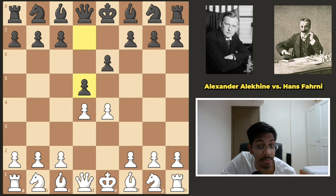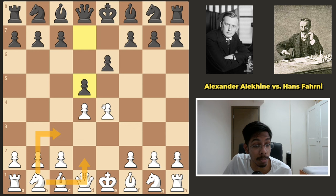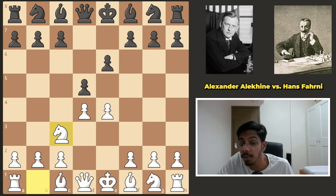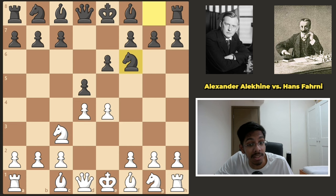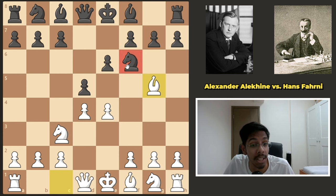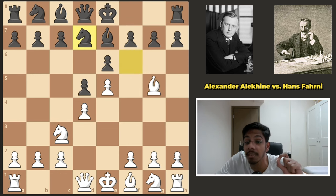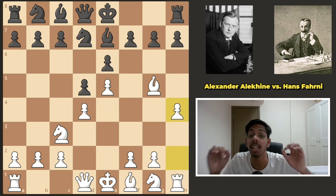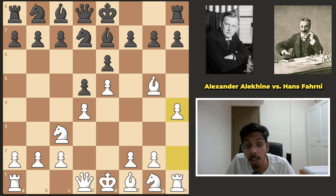After d4 d5, white could either go knight c3, knight d2 push, or take — all are very solid choices. He went for knight c3, and after knight f6, he went bishop g5, pinning the knight. After e7-e5, he played a very cheeky move: h4. This is known as the Alekhine Attack — he invented it.